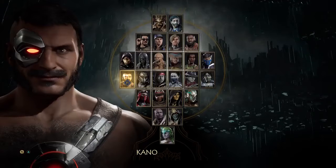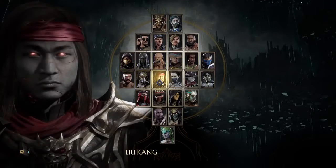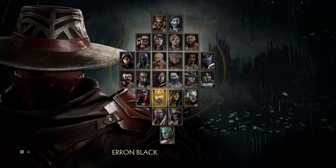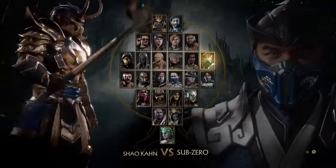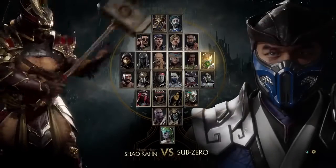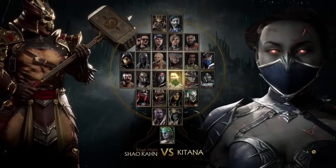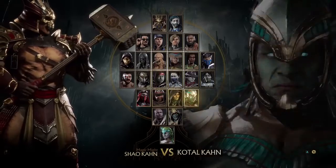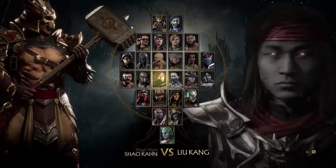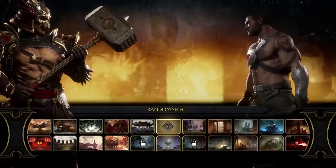A prime example I've seen of this playstyle is with Kano. Today I'm going to show you how to counter that, and by learning to counter a spammer, you can then apply those tactics to counter actual proper zoners as well. I'm going to pick one of the big body characters — Shao Khan is perfect, Totall Control works too. These characters have huge hurtboxes and really terrible jumps, making it even more difficult for them to jump over projectiles.